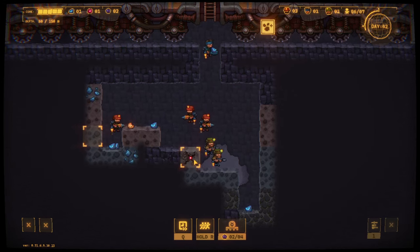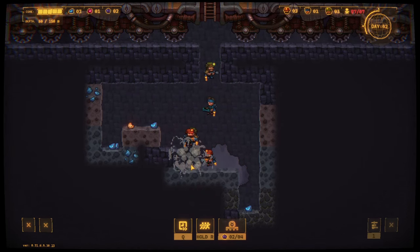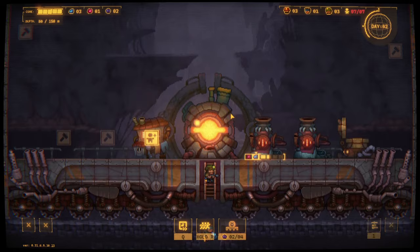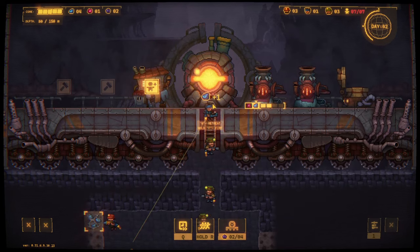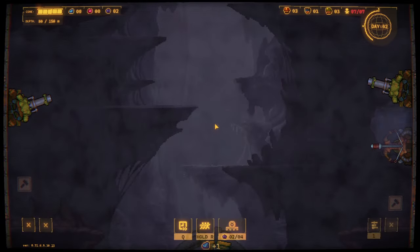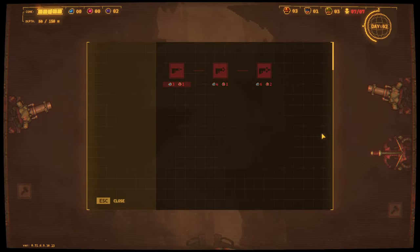Oh, here's something - hit that. Doing a good job there, fella. I need to be able to afford another tower - was that four and one? When he delivers this, there we go, now I can build a fireworks turret. Oh, that's pretty short range, isn't it? There does appear to be an upgrade button - shooting speed.